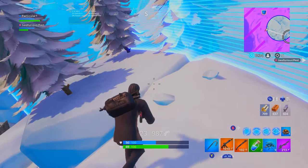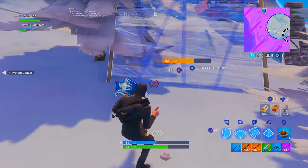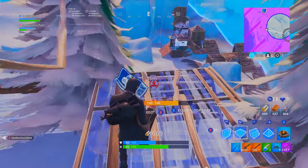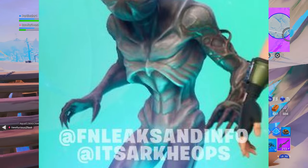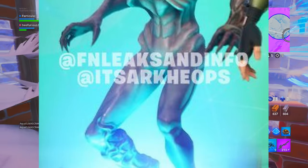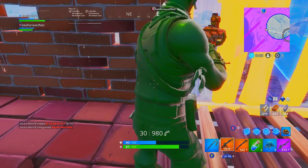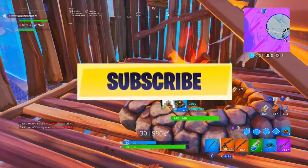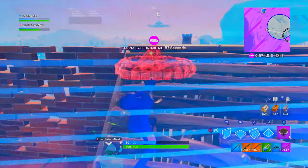They are getting ready to fight the monster with this huge robot. Now into the good stuff — the Stranger Things skins. There is a leak, and you can see on screen right here the Demogorgon creature from Stranger Things. There is an unreleased skin — it looks pretty freaky. The face opens up just like it does in Stranger Things, which would make this skin so creepy and super cool to have.